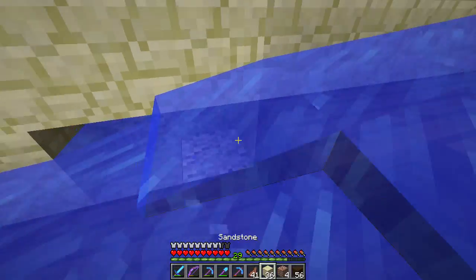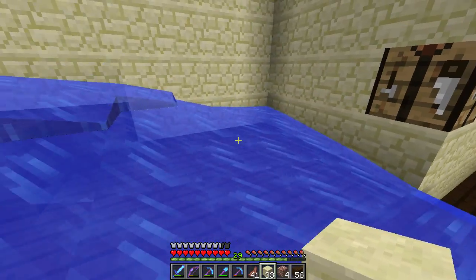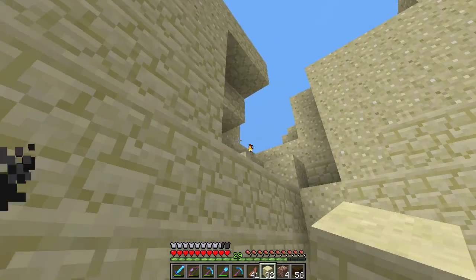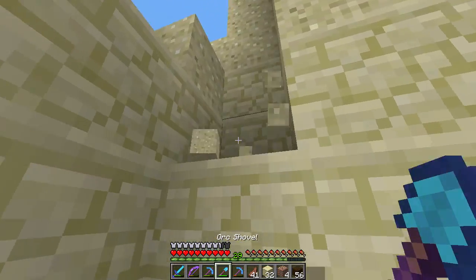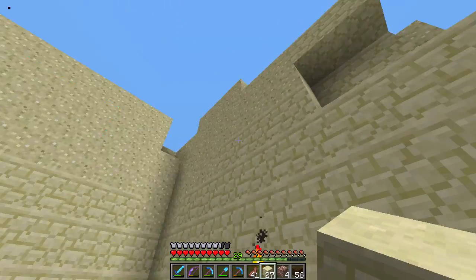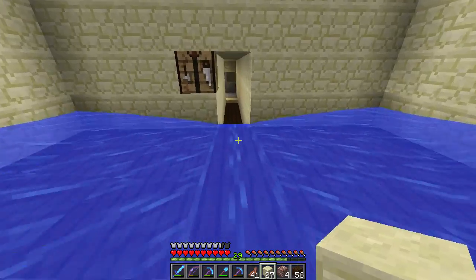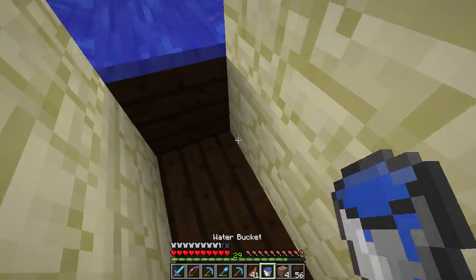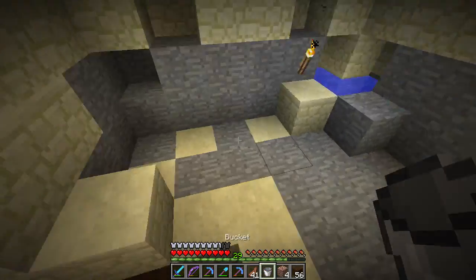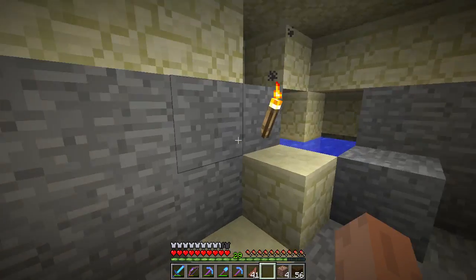And I apparently did not grab the walls over here. Let's see, anything else around here that needs fixing? That block does not belong there. I think that is it. Need to replace the water source, and that should be it for this grinder setup for pushing the mobs into a particular location.